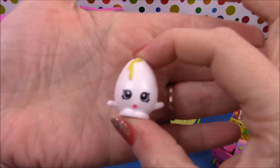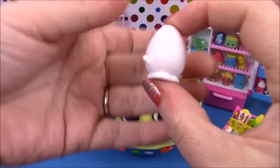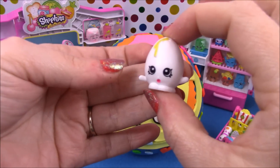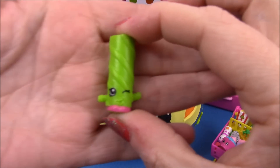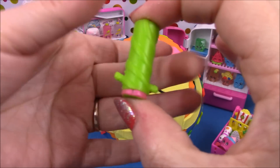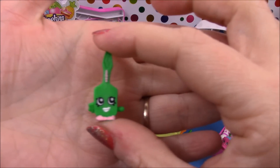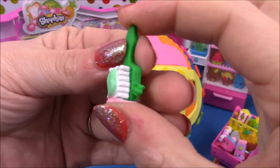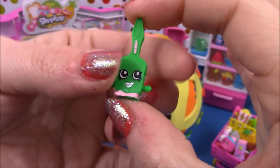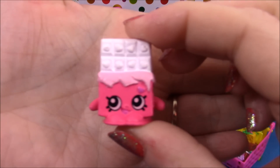Our first Season One shopkin is Googie Mistwist. Next up we have Tooths, and then Cheeky Chocolate.